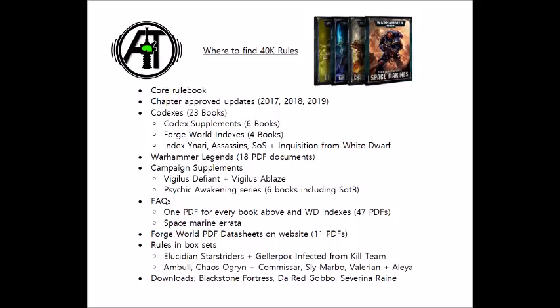Forge World also has a bunch of PDFs and datasheets for units they sell that aren't in the indexes. These include things like updated rules for Renegade and Imperial Knights, rules for their Custodes range, and various other specific new releases such as the Imperial Guard Carnadon tank and others.